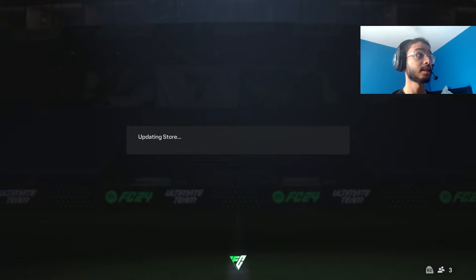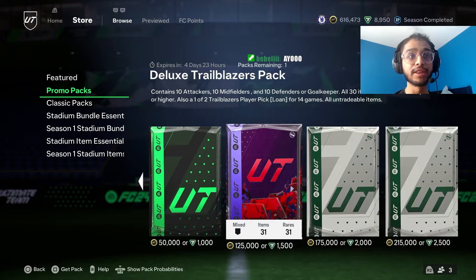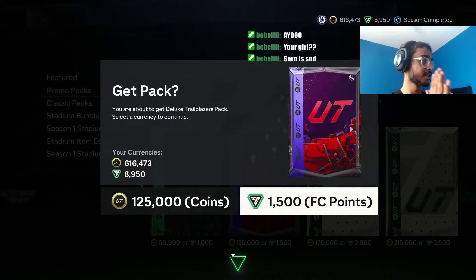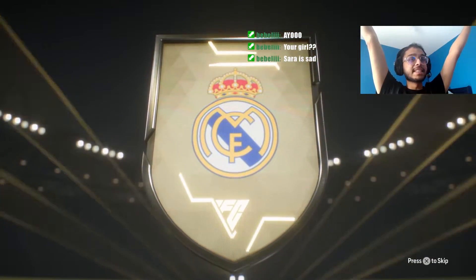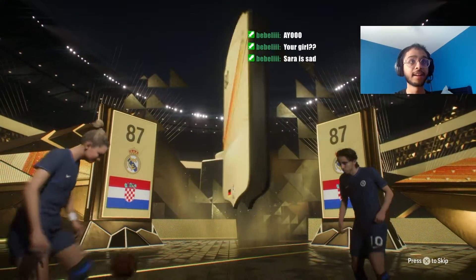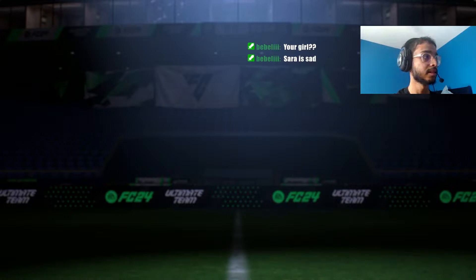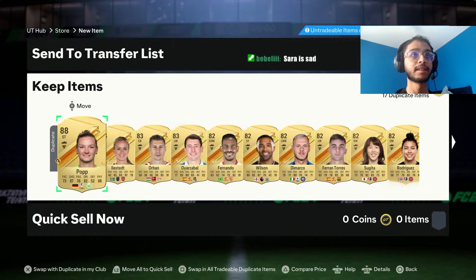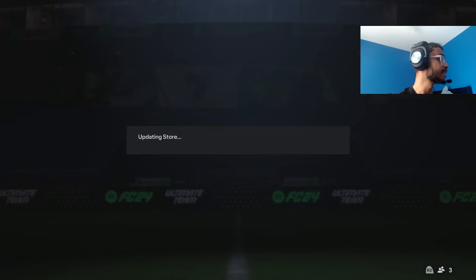Now we can do the promo packs — we got some big ones. We'll start with the lowest, the deluxe — 1,500 FIFA points. Not a Trailblazer, just be a walkout — Croatian center mid. Modric! A double walkout — Modric is the first one. Who's the second one? It's Pop. Please be a Varon in here — no Varon. We take an 87. I believe Pop is tradable, so we can still continue to open packs.